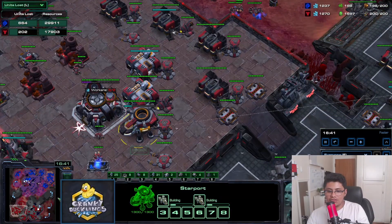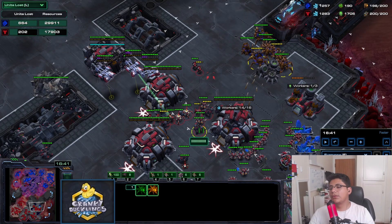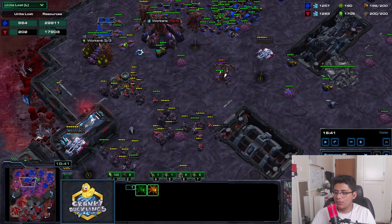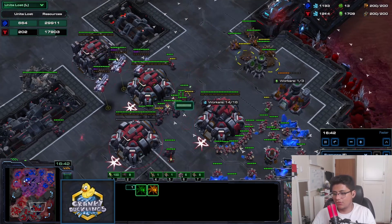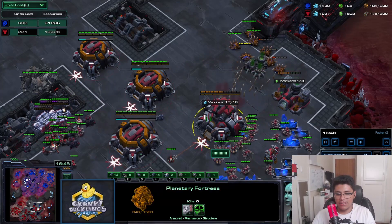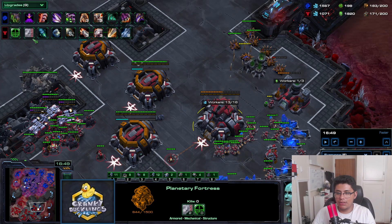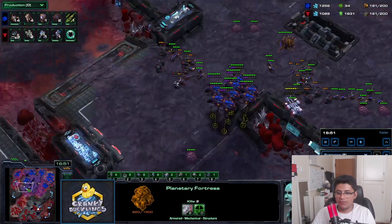I burrow the mines, get off creep, mines detonate when units leave, I chase them and land shots. I start two liberators and rally them because I need to deal with the split push. Liberators can be really helpful here - you don't only have to build ghosts. If you need them defensively, definitely add liberators.